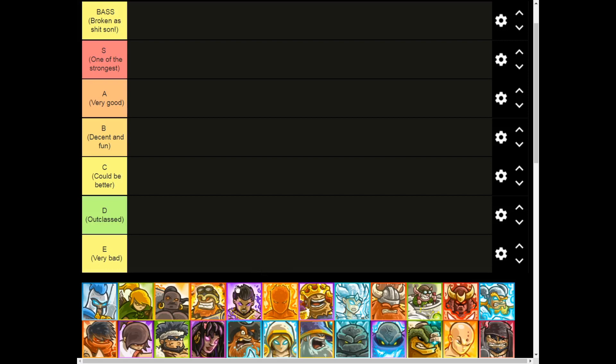So yeah, let's talk about the tiers. We have E tier for the very bad ones. D tier for heroes that are outclassed. C tier for heroes that could be better — they're not terrible, but they need some improvements. B tier is for the decent and fun ones, which are usually more of a fun hero to play with rather than a super good hero. A tier is for the really good ones. S tier is for one of the strongest. And Bass is for — well, you can read it yourself. So with that out of the way, let us commence.